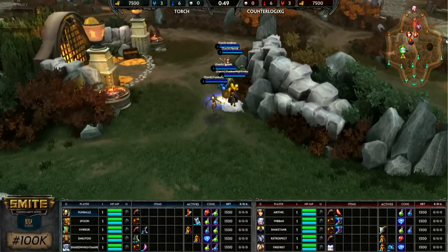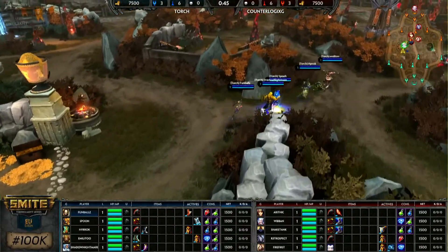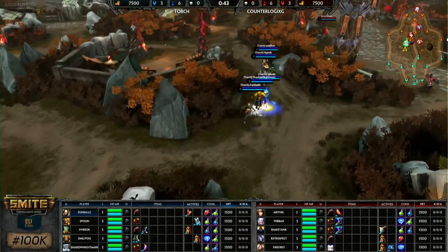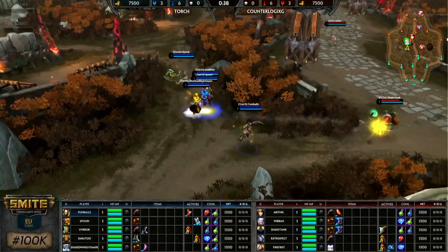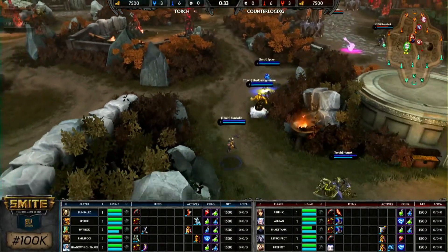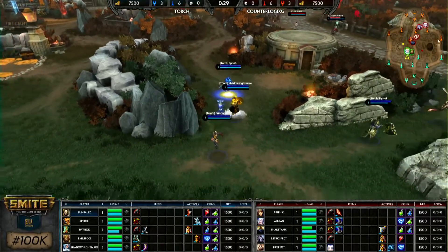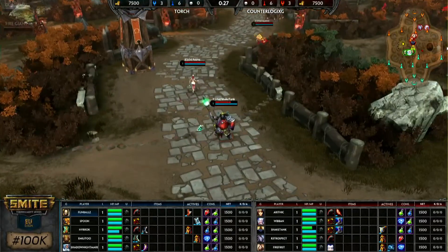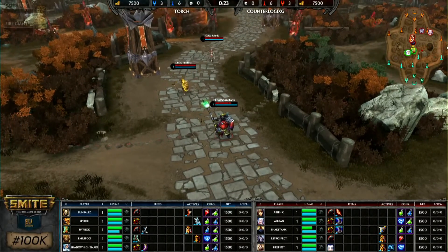But before they can go to the next round, they have to get through the red team — the top side, the destroyed side. Counterlogix features Orrithic on Neath going to the duo lane with support Fire First on Athena. In the jungle, we'll see Thanatos on Retrospect. Shake Tank is in the mid lane with Jean Quay, one of the highest win rates currently in competitive play. And finally, God of the Yellow River, Habwa.